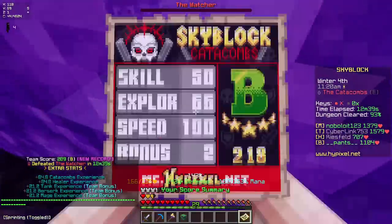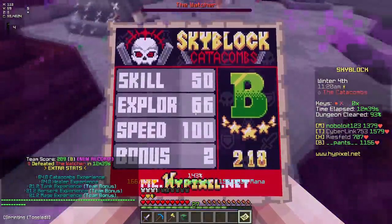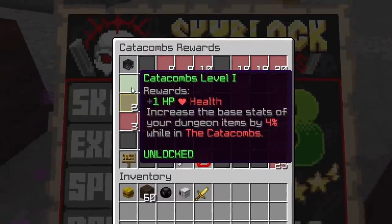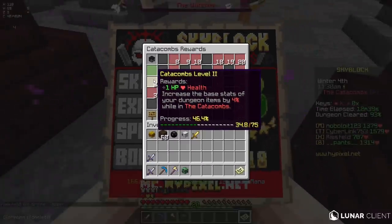We finished the run. I got 84 Catacombs experience, and that means I am now officially level 1 and halfway to level 2.